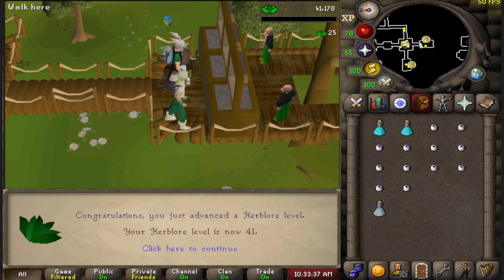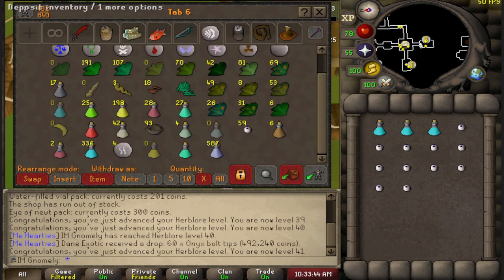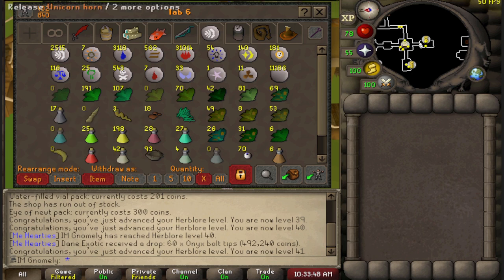Remember when I said I'd be 45 Herblore by the end of this? Well there comes 41 with my last potion. I don't have much to do now unless I start collecting unicorn horns. Can I be bothered punching 200 unicorns and ferrying all the stuff back to the gnome stronghold? Yes.